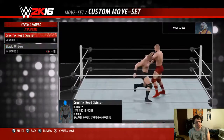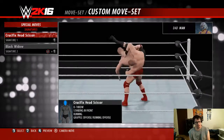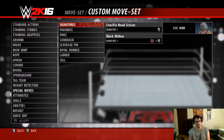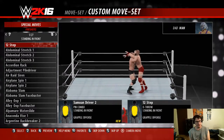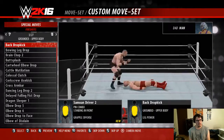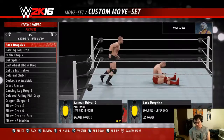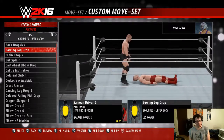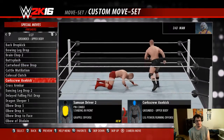Alright. Now finishers — this is something we want to have more impact than what we've got. I like to use the signatures as the setup move, and then this is going to be the punchline.